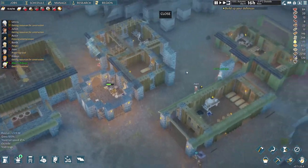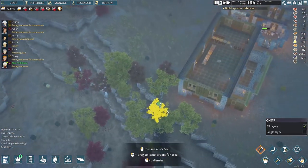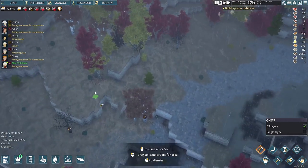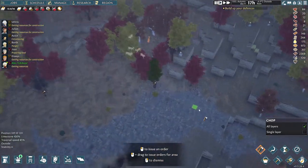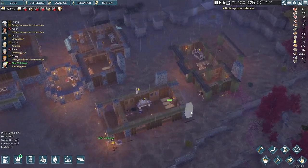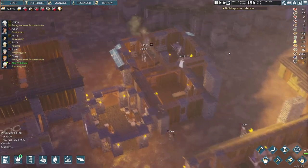Now we can just fast forward time and chill for a bit — see what we need. I think we need some more wood for the building, which is easy enough to get. We're going to have to start thinking about growing our own trees too, potentially next season — or in spring.